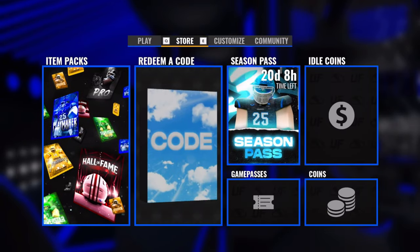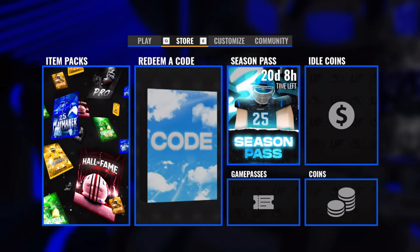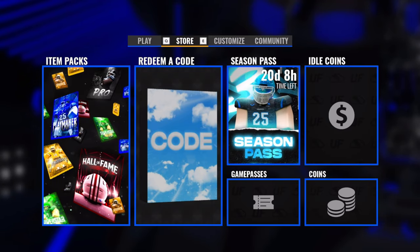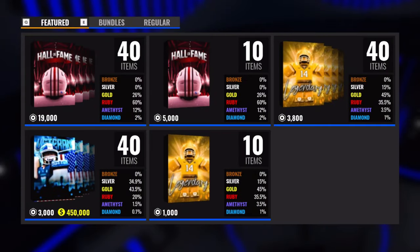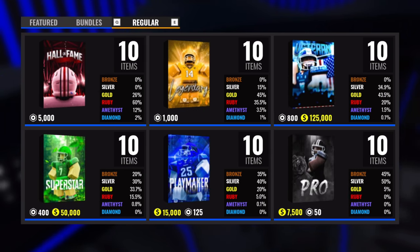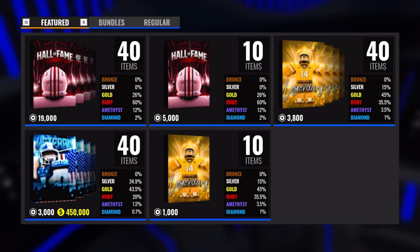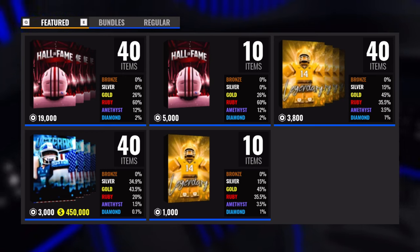Moving over to the second tab labeled Store — this is where you can get packs, redeem codes, buy the season pass, and more. When you click on Item Packs you're shown various packs. I'd recommend not buying packs since the odds are not in your favor and you can literally buy an amethyst on the market for less than 100,000 coins. The only time buying packs makes sense is if you're just starting out, as a way to get items to trade.